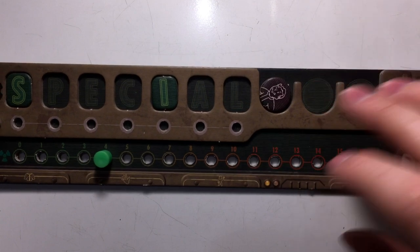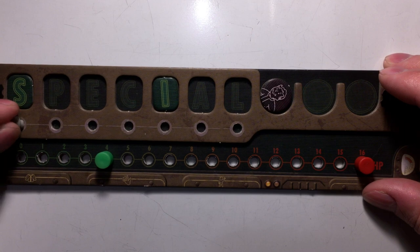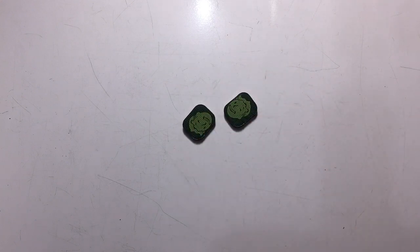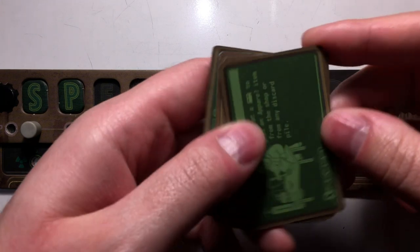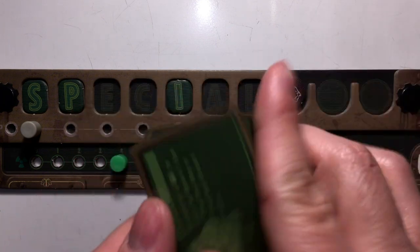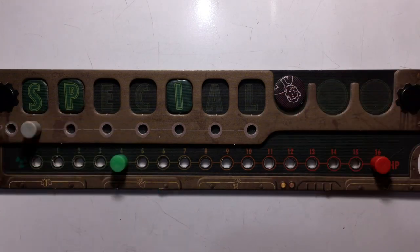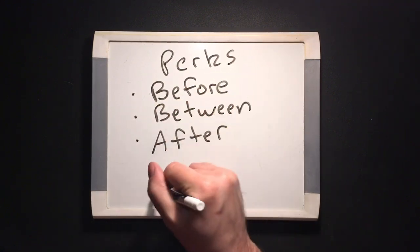Now let's get into XP and leveling. Each time you earn XP, advance the gray peg to the right into the hole under a stat you have, once for each XP you earned. If there are no more stats to the right, put the peg in the leftmost hole in the track and continue advancing right from there. Each time you wrap around like this, you gain one level. When you level up, draw two random special tokens and add one to your player board. If you already have the stat you chose, put the token back in the pile and instead take one of the corresponding perks from the perk deck. If there are no perks for any of the stats you have, you get nothing! To use a perk, discard it back to the perk deck at any time on your turn — before, between, or after your actions — to gain the effect described.